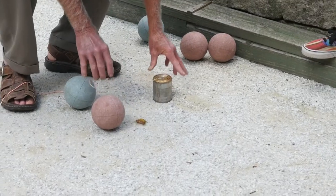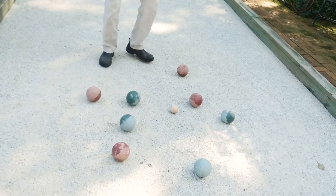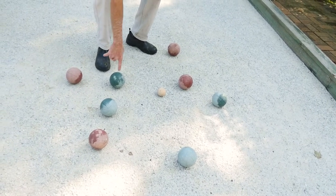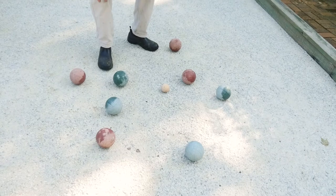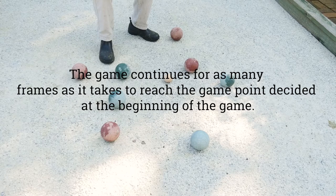Once all the bocce balls are thrown out, you go down and take a look at the arrangement to see which one's closer. Right here we have a frame that was thrown out. Here is the target ball. Right now we have this red ball that is closer to the pallino. The next closest ball is the green one. So this green one eliminates these three red ones from scoring. For this frame, red gets one point, and that's marked on the scoreboard.